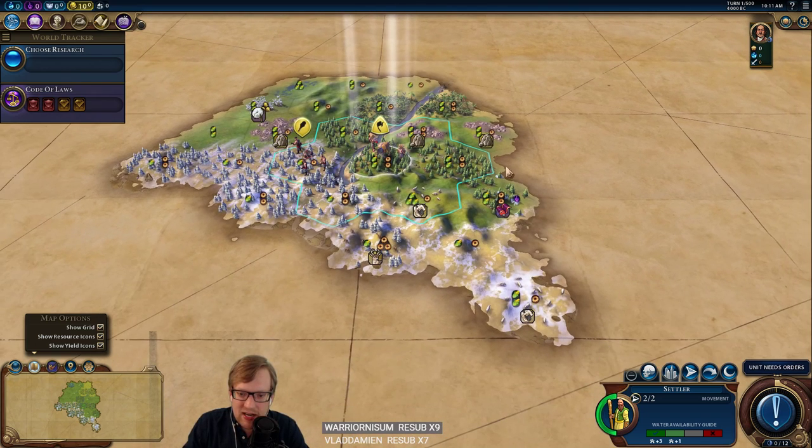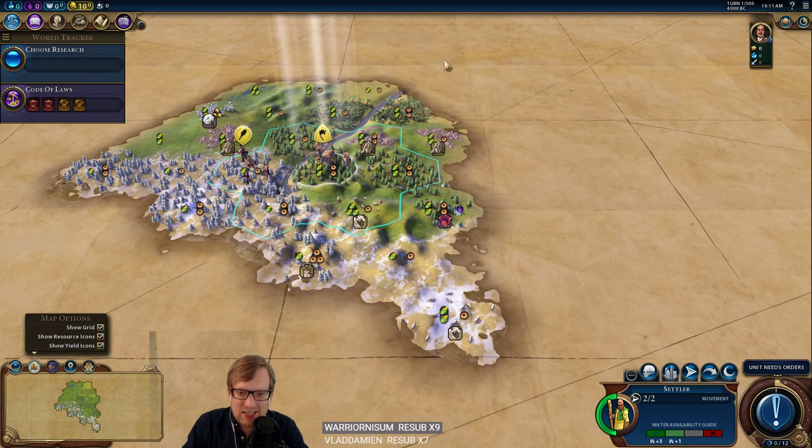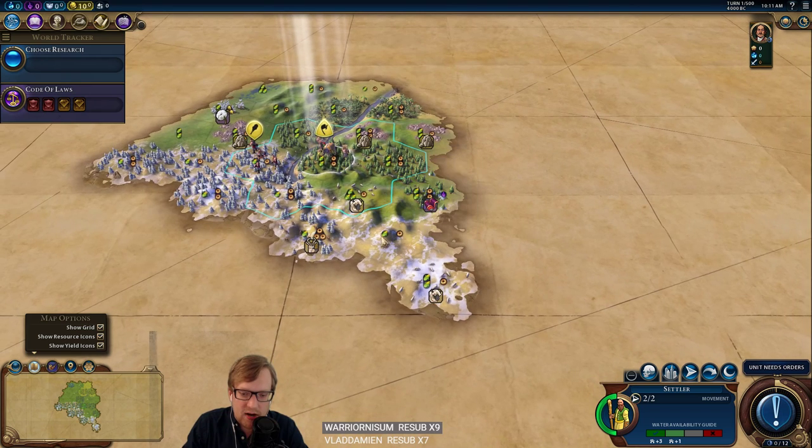This is pretty silky smooth. I would say it's spicy, but that would be inaccurate. Obviously this land is already screaming TOA — Temple of Artemis. There would be four resources there, which would be great.